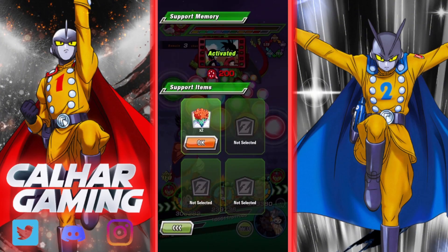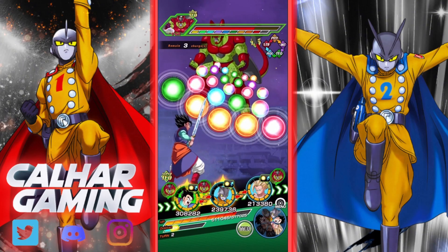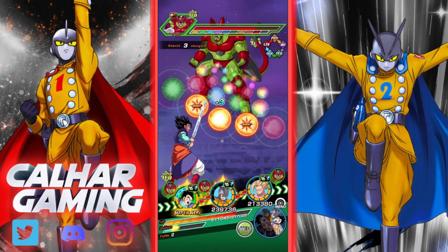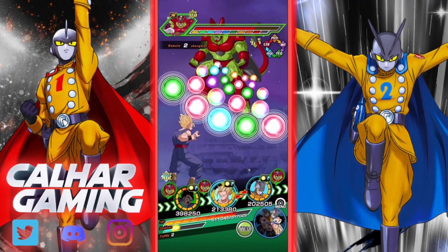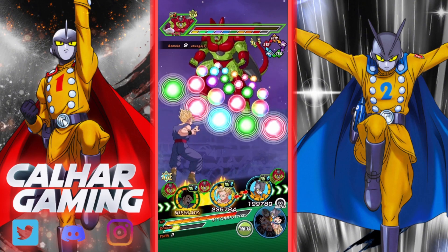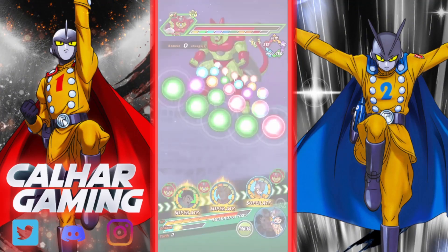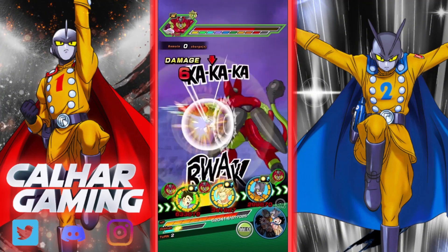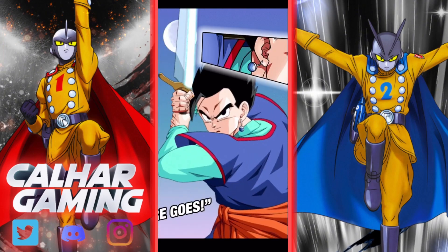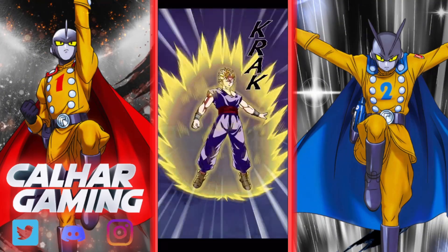I'm actually already going to have to use an item. I've got five turns to do this and I also have to do it with a battle of wits team. Rotations are out of whack which is not ideal. We're tanking very well with Gohan and he's getting some stacks, but we want all the Gohans to get as many supers off as possible.